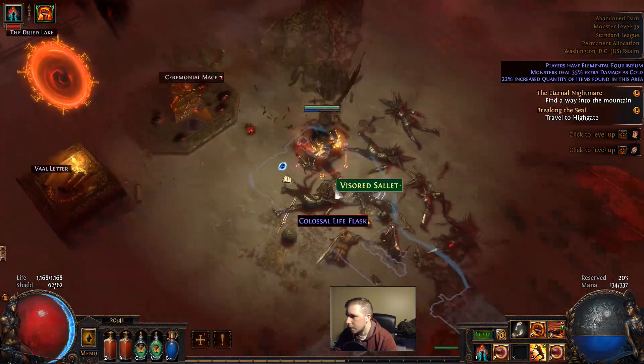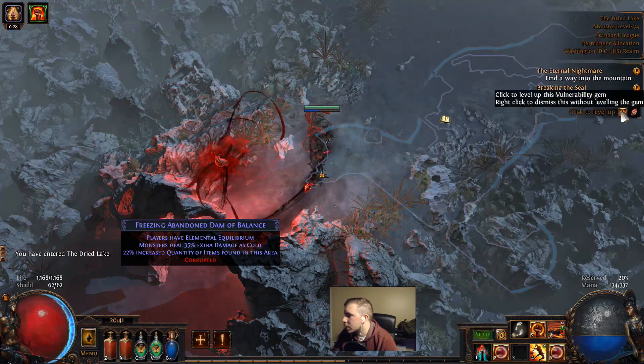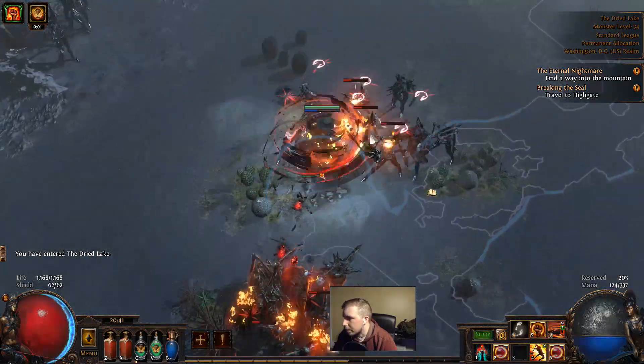Vaal Blade Vortex and Vaal Lightning Trap. Vaal Blade Vortex is good if we ever want to run a Blade Vortex build. I think I already have like 14 of them, but it's a fun one.